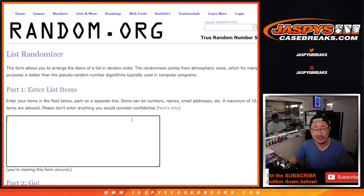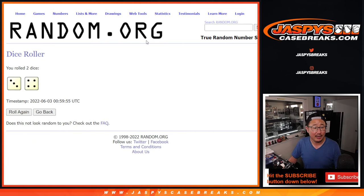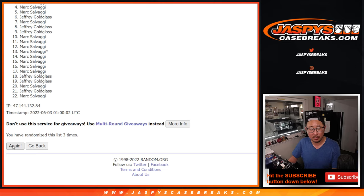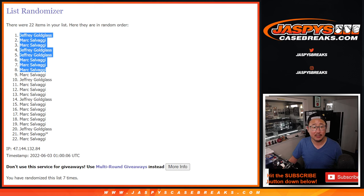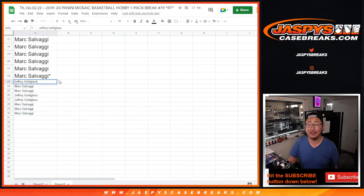New dice, new list. This is the first dice roll, for the extra spots — top eight after seven rolls. After seven rolls: Jeffrey, Mark, Mark, Jeff, Jeff, Mark, Mark, Mark. Extra spots for both of you, which may come in handy on the final dice roll.